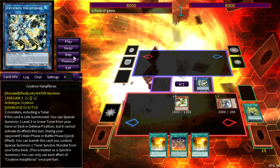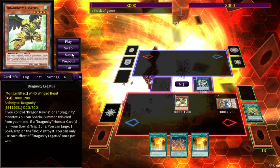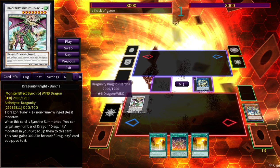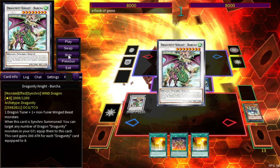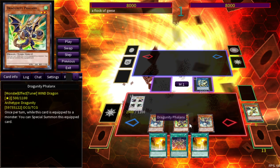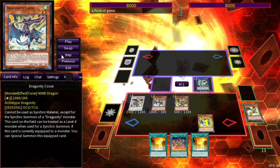Convert those two and go into Crystron Halqifibrax. It looks like you're making loose plays but slowly you're gaining tremendous advantage. Now go into your first Barca — when special summoned, you can target any number of Dragunity monsters in your graveyard and equip them to this card. This is not once per turn, and none of these Dragunity cards are. Equip Coo's, Phalanx, and another Coo's — they all special summon themselves: one, two, three.